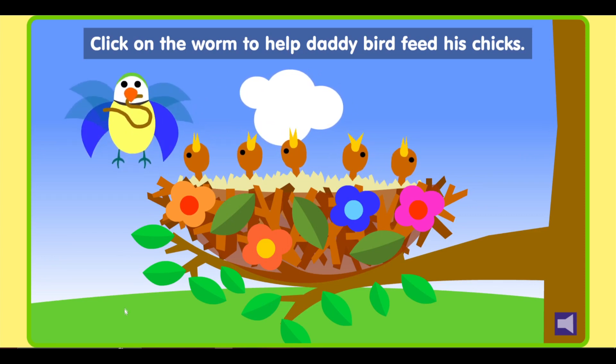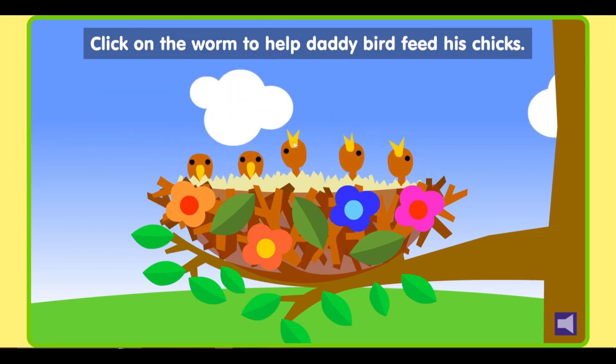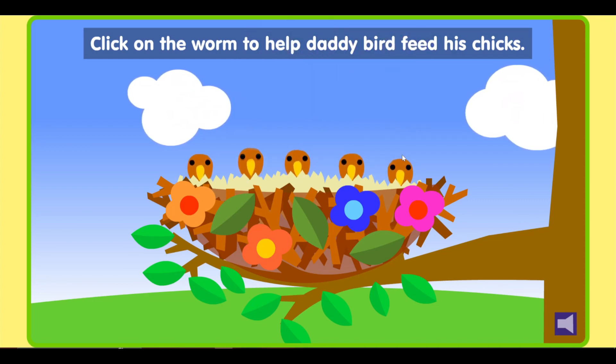Click on the worm to help daddy bird feed his chicks. One! Two! Three! Four! Five! Well done! All my chicks are fed!